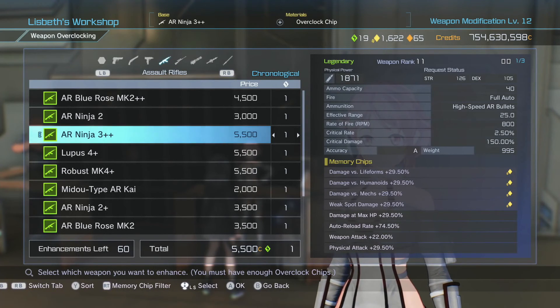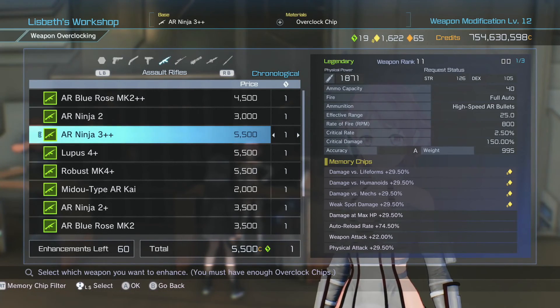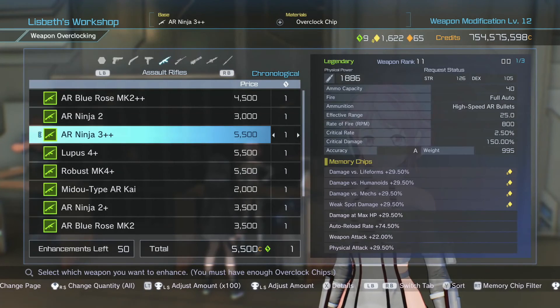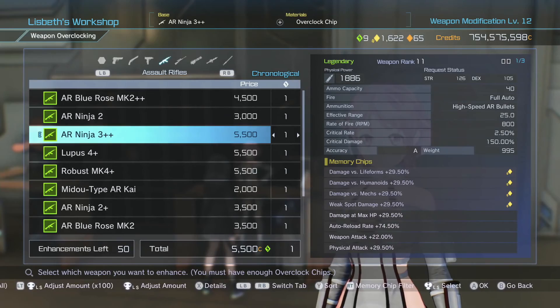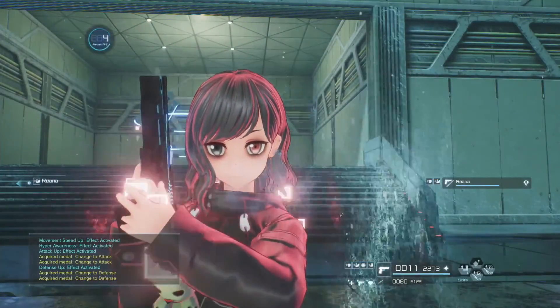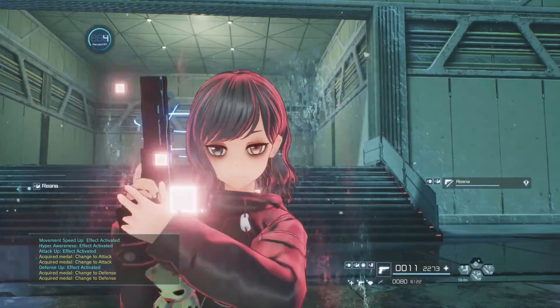If you look to the top right where it has this green little diamond icon, those are your overclocking chips. Essentially what overclocking chips can do is they can maximize the weapon further than its max capabilities. So for instance, it's already at plus plus — I can no longer enhance it via enhancing the weapon — but I can overclock it and enhance the physical power even more. I've got 19 overclocking chips so I'm just going to use 10, and there we go — we've got our weapon from 1871 to 1886, and I only used 10 overclocking chips. Now I've got 50 enhancements left.